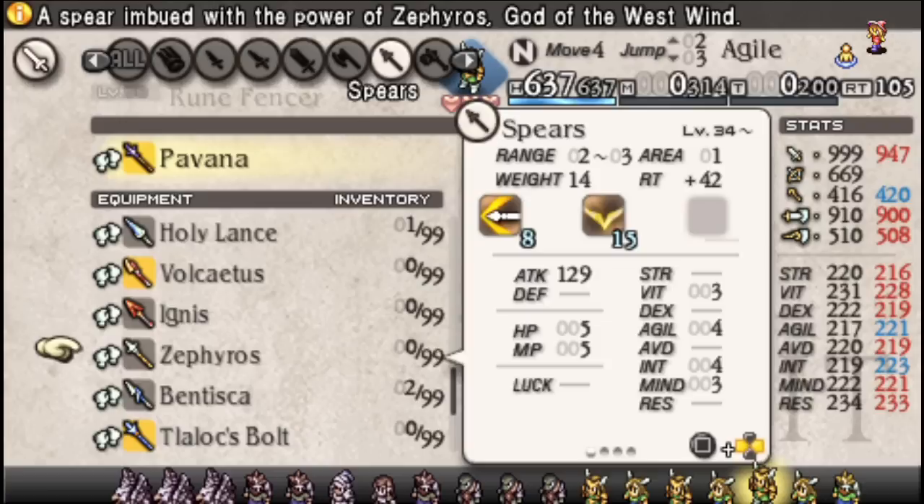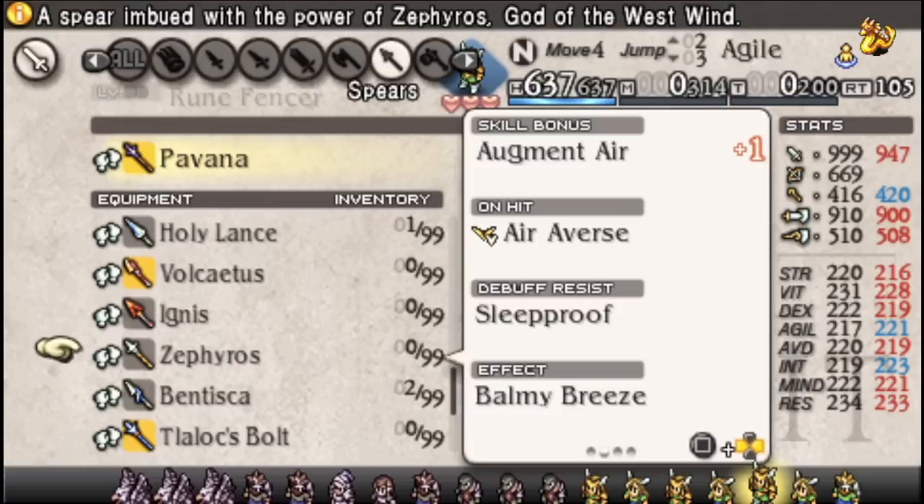The Zephyros is one of the more annoying weapons in the game, but Sleep Proof is alright and Balmy Breeze is fantastic. Zephyros plus Spellstrike is beautiful — if you ever get the Zephyros, put it on a Runefencer, give them Spellstrike, and you have a very effective Balmy Breezecast that can immediately switch back into being something else.